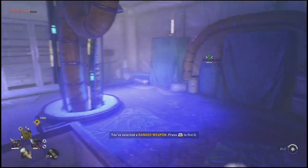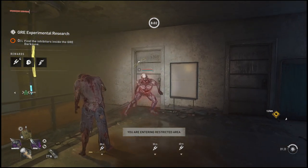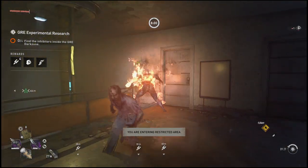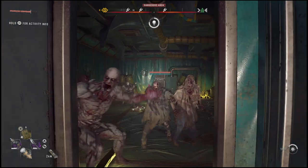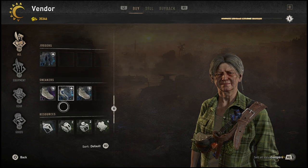Yo, what is going on everyone? Guiding Light here back with another quick Dying Light 2 video. In this one I'm going to be walking you guys through an easter egg which will allow you to get a secret blueprint. Now this secret blueprint is actually pretty insane — it's called the Left Hand of Globa and it will actually allow you to shoot with your bare hands and set enemies on fire.